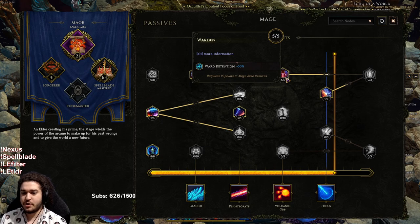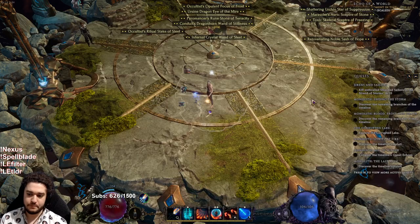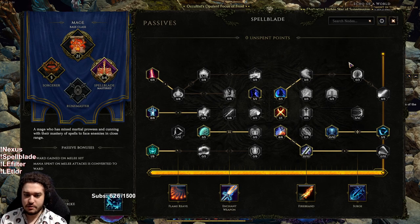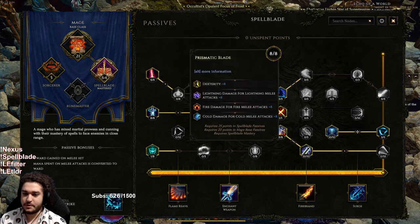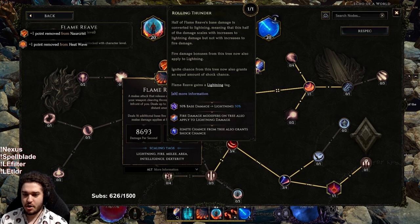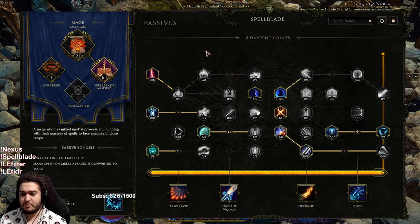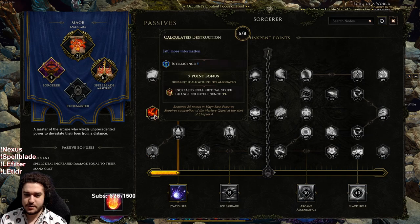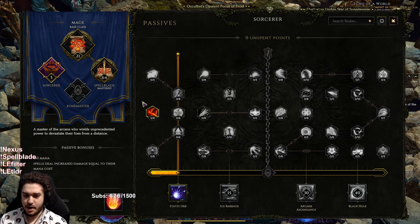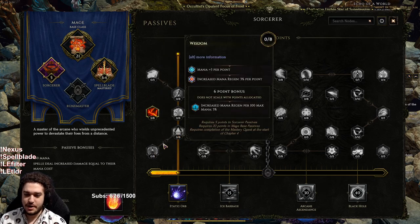In the Spellblade tree itself, the main thing to understand is that the big passives for Infused Weapon and Prismatic Blade are not super beneficial until you've taken Rolling Thunder on Flame Reeve. A big part of it is stacking Intelligence. Currently there is a bug with Calculated Destruction where it's also giving melee crit chance — so I have it, and I probably shouldn't, but why not. These points are supposed to go into Mana Shell and then into Wisdom.